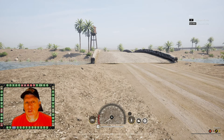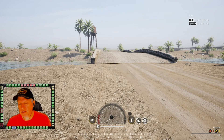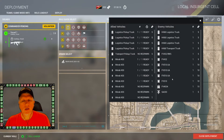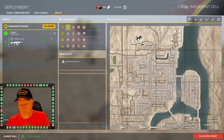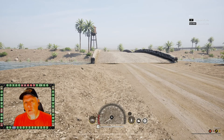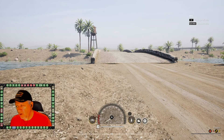Most helos are on a delayed spawn of three or four minutes, but they still give the enemy the ability to move logistical supplies and troops forward very quickly. So understand the faction you're facing — press Enter on your map, click on the vehicle icon, and you can see if they have immediate or delayed helo access.